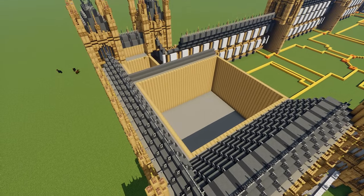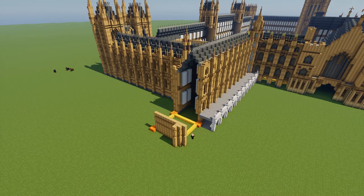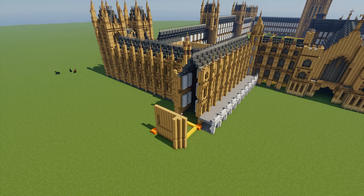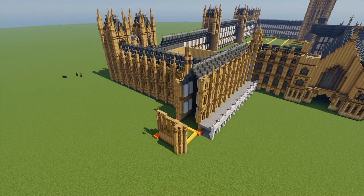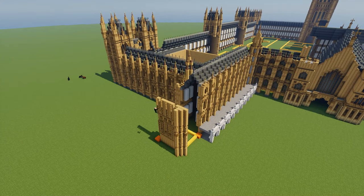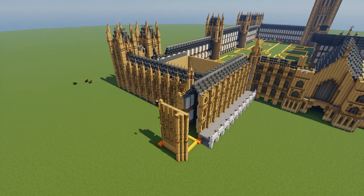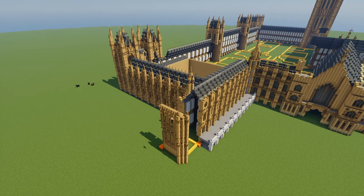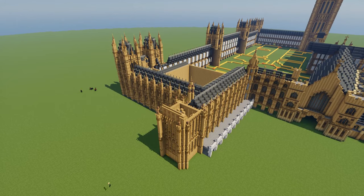There are a lot of those little courtyards on the inside, which are pretty interesting and made my life a lot harder. And here we are working on Big Ben. This thing is going to go up pretty quickly. It's symmetrical on all four sides, so I only had to build one side and then WorldEdit it over to the other three sides, which is fantastic.